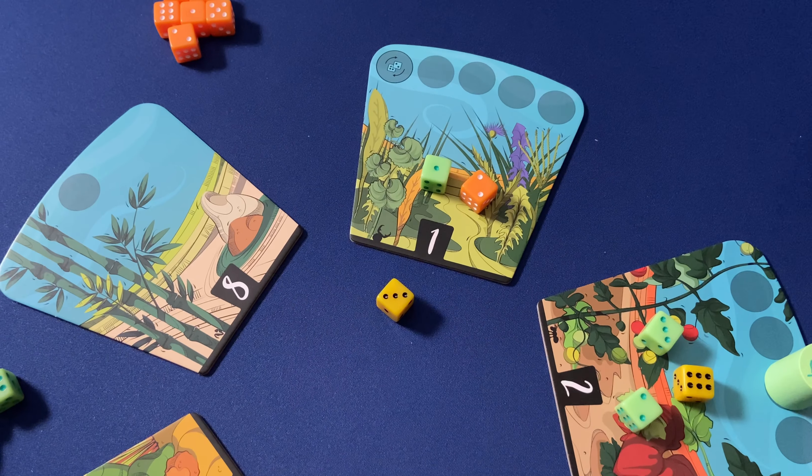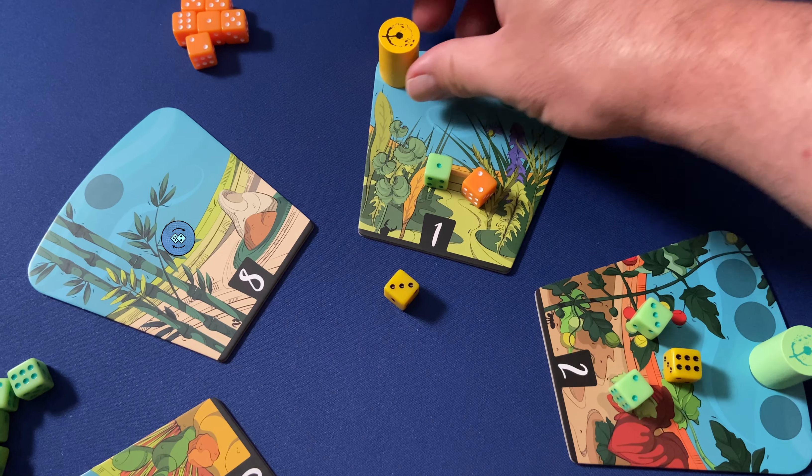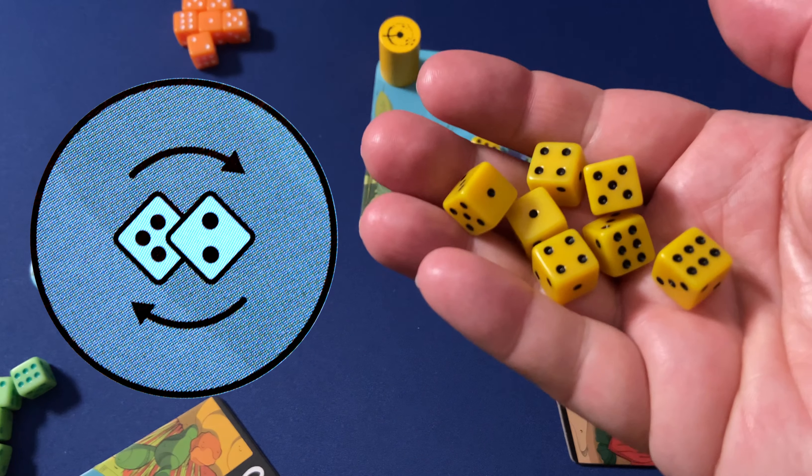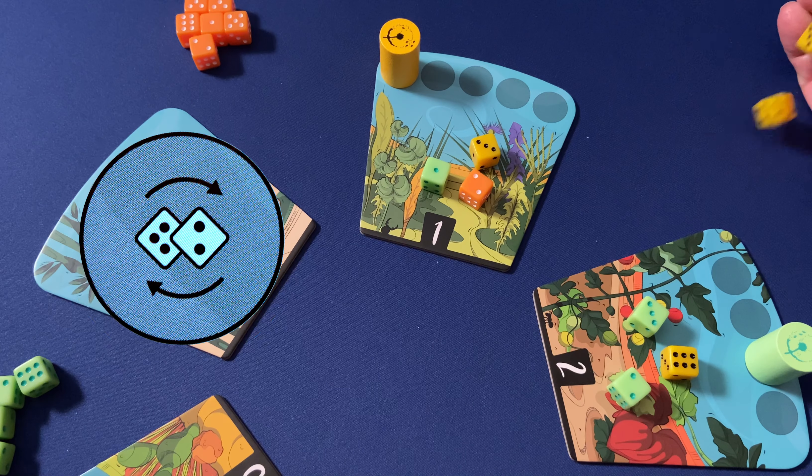And if your pawn lands on the leftmost space of garden number one, it creates a dandelion poof, and you will reroll all of your remaining dice not yet planted in a garden. One at a time, each player will move their dandelion pawn and plant one of their dice until everyone has planted all eleven.